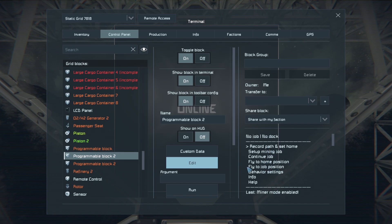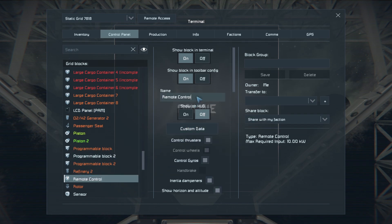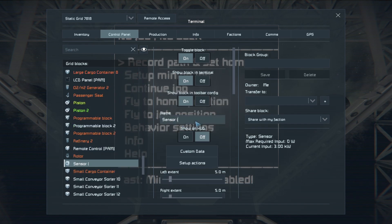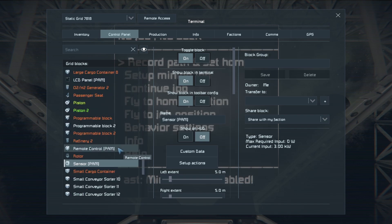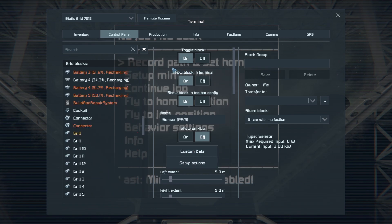Everything it's going to use needs to be tagged. For the LCD panel, put in the expression '[PAM]' in brackets to let Path Auto Miner know what it controls. Do the same for the remote control and the sensor. It helps if I don't hold down the shift key there. I believe that's everything — now it knows what it needs to deal with. You can see on the LCD screen we've got all the Path Auto Miner info displayed.